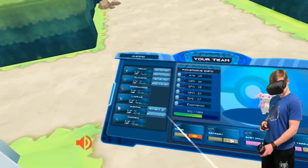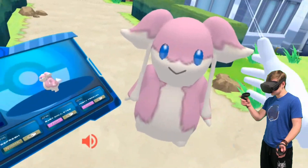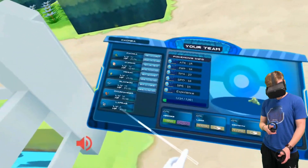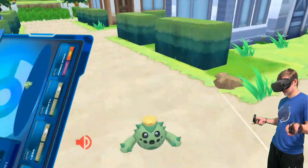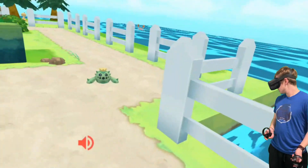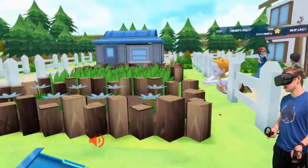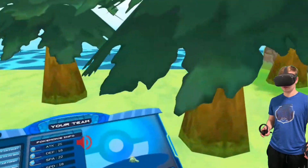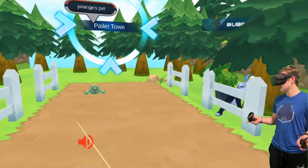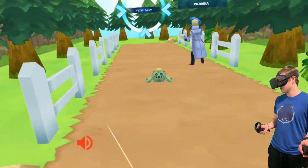They're kinda glitching through the floor in this first area. I think I have two more to show you guys before we show you guys some fighting. I caught all these ones besides the Charmander — that was given to me as my starter Pokémon. But like I said, this game is on SideQuest, it's not an official game. If you don't know what SideQuest is, it's basically a side application that you can hook up to your Quest and download other games that aren't on the official Oculus Store. You can only imagine what an actual Pokémon game would be like in the future — that would just be so cool.